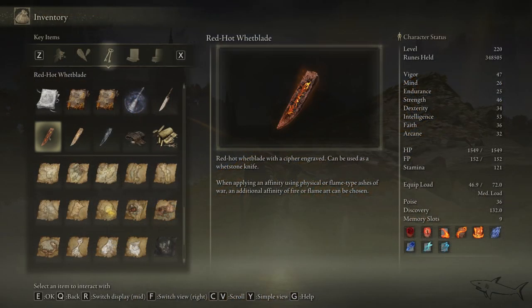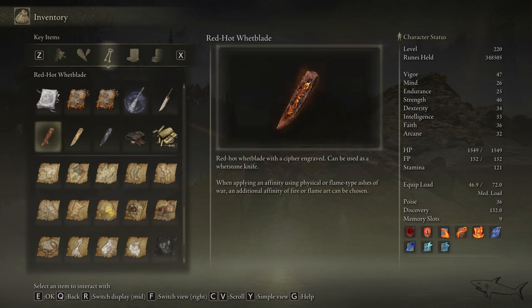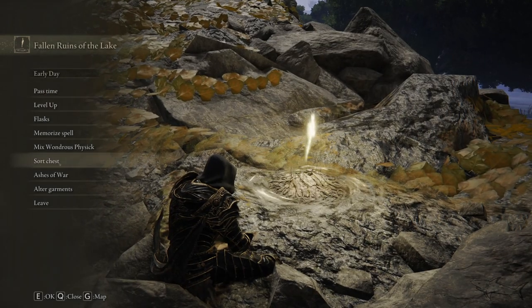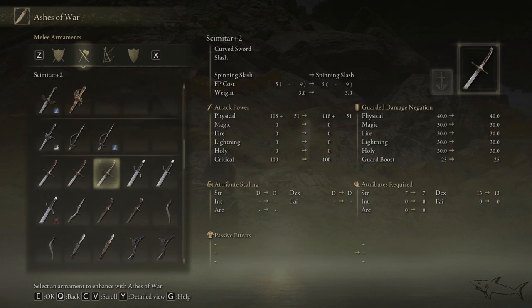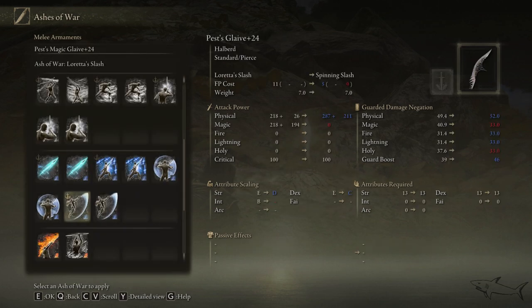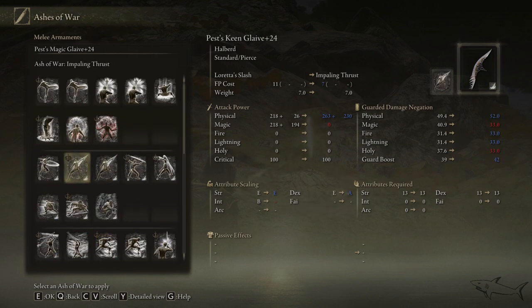Let me show you how you can use it — it's very easy. Red hot wet blade: grand choice of affinity upgrade. You can basically put new affinities on your weapons. You can correct me if I'm wrong, because I don't know everything in this game, but the affinities that you can get from this one — the red flame one — let's see the name. We have to go to a weapon that allows you to install an ash of war, and let's see what you can choose from this list.